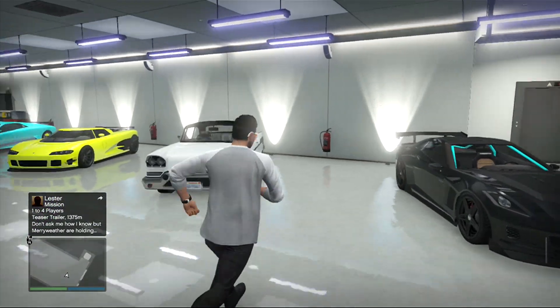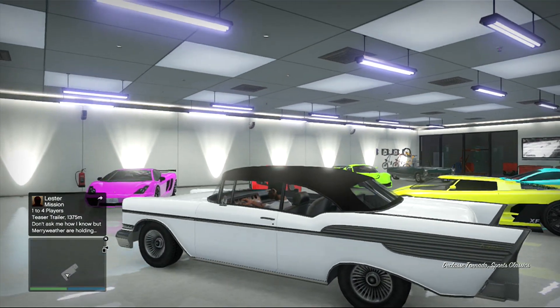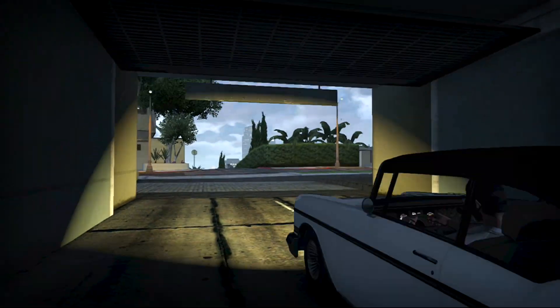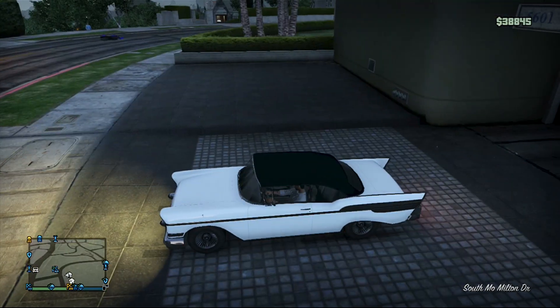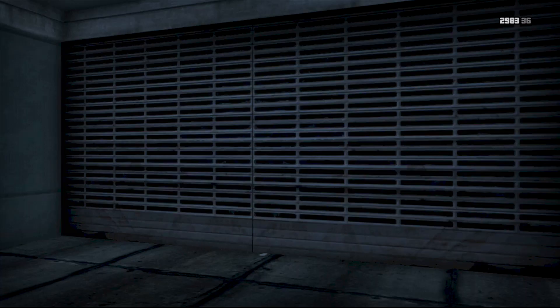Alright, so the first thing you guys need to do is get the sports classic car called the Tornado and put a tracker on it. You can just do this by pulling it into your garage — this car is really easy to find. Once you do that, you want to pull out of your garage with the Tornado, position it about like I do, and then just walk back into your garage.